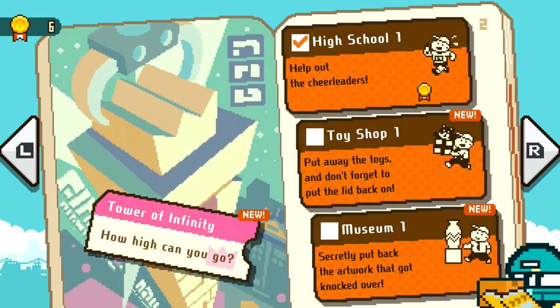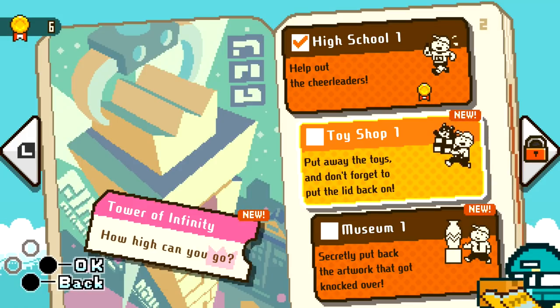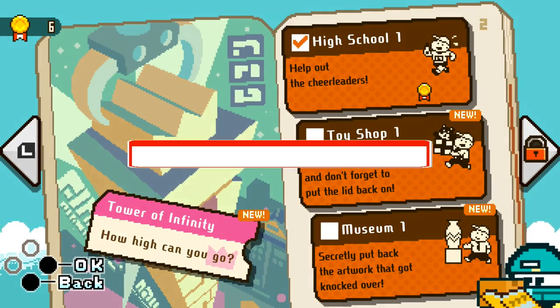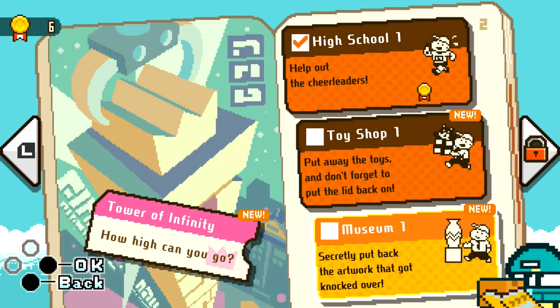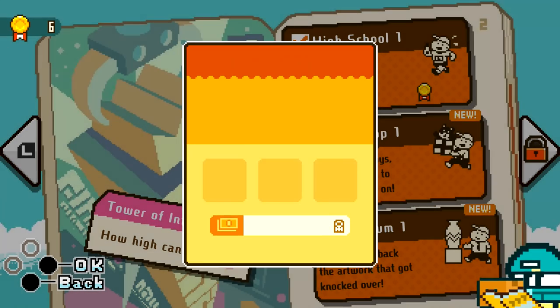That was a lot of fun. I want to get this page done — we'll get the toy shop and museum done. I don't know how long this game is, but it's very addicting so far. Toy shop one: put away the toys and don't forget to put the lid back on. Tower of Infinity: how high can you go? We can't move to the next page without getting 10 more medals, so let's complete these two and then try the Tower of Infinity.